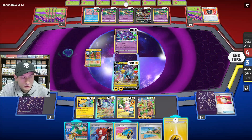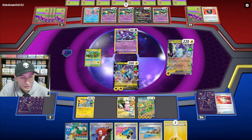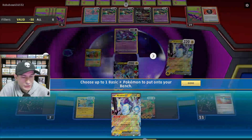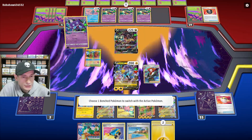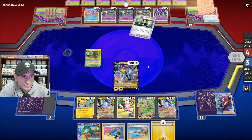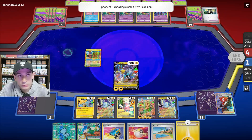Let's use the clock ability, put the energy on Miraiadon, and get another Pokemon for the bench — let's get Miraiadon. Let's boss up Giratina. We get Mew EX and Ultra Ball from prizes — that's where the Mew was hiding.